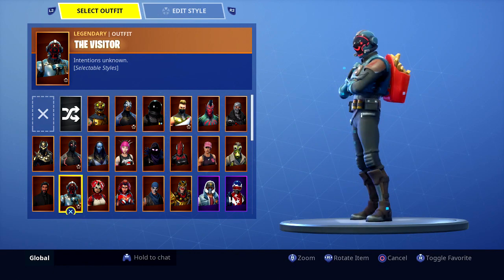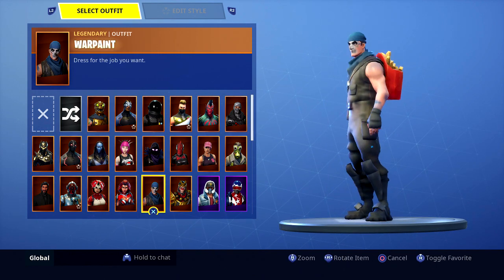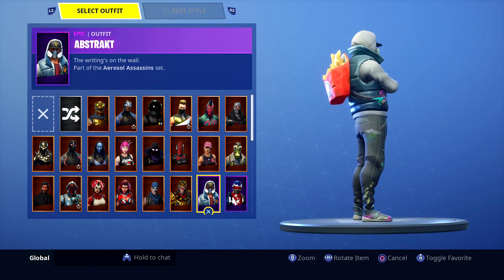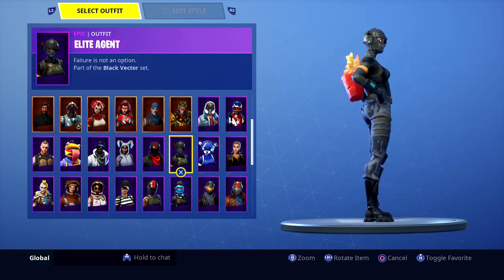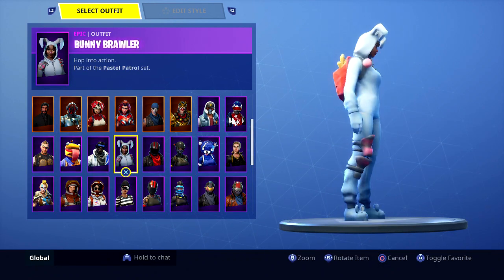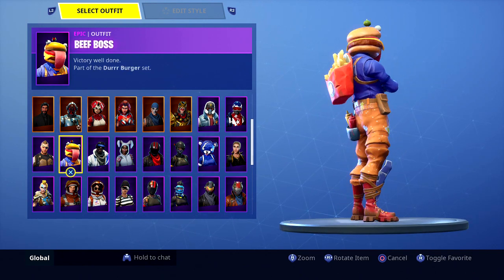You know, it's that Durr Burger, dude. I probably should have landed at the Durr Burger, or the head near Pleasant Park - I kind of realized that. So Alpine Ace - it's a creative back bling but it doesn't go on a lot. Just looking at him in the loading screen area, he's just got that big face with the tongue sticking out, dude. That's so great.